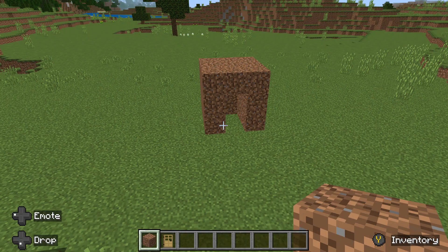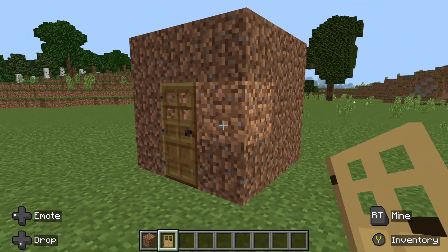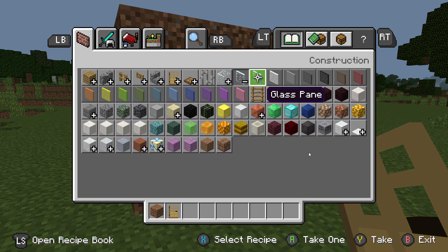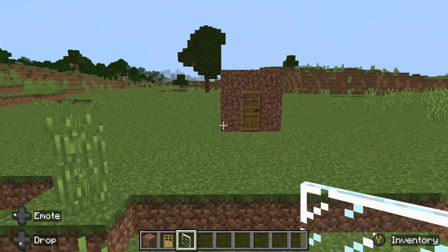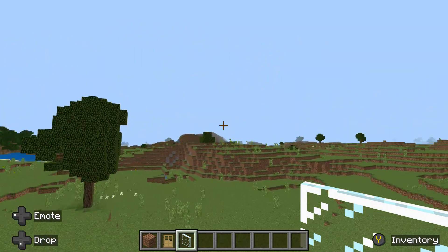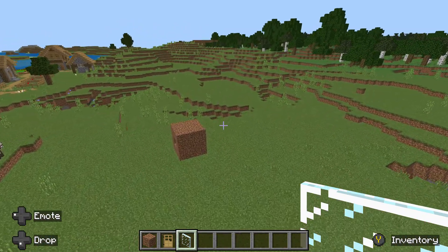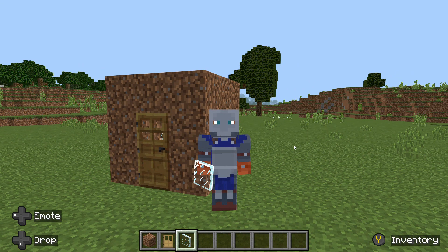And we need a door, so let's grab that, and add some windows on the side just to make it look nicer. And there, that's what it looks like. That'll be it for today - make sure to like and subscribe and I'll see you in the next one.